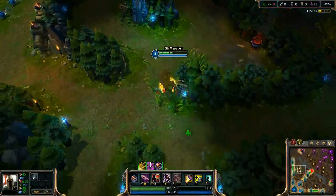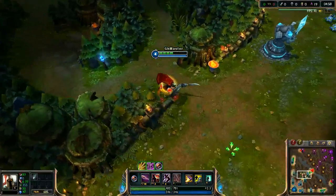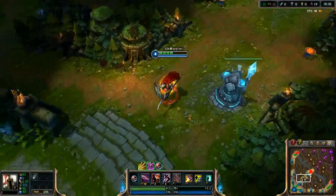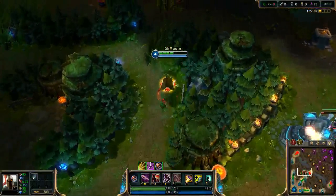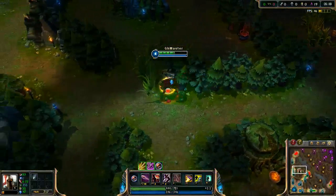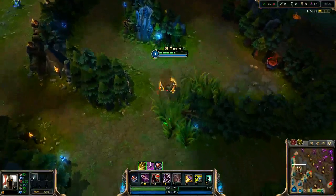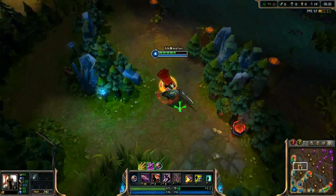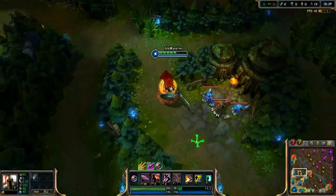I'm low on HP so I will not try to gank. In a real game with a leash, your sustain in the jungle will be much better, so you could even go for ganks at level 4 after clearing the jungle. But if your health is too low and ganking would result in dying, it's not worth it. Better go back, take boots, take some pots, and come back for ganking or farming up.